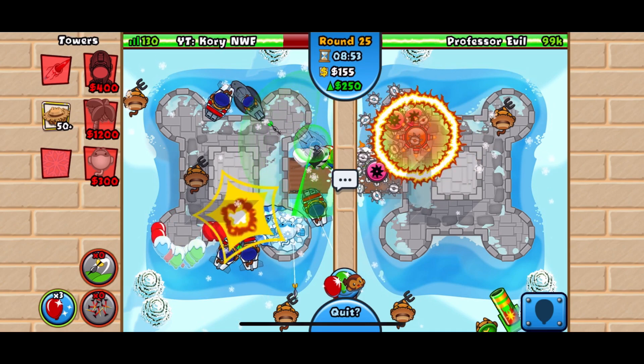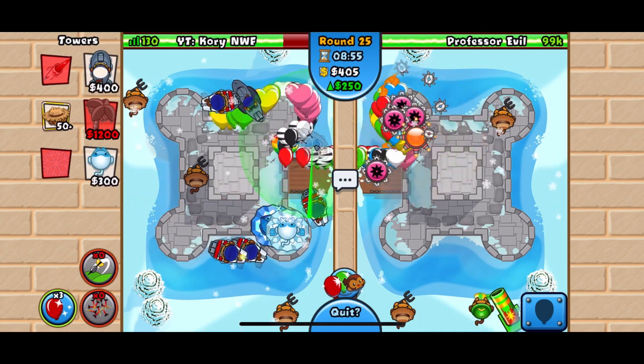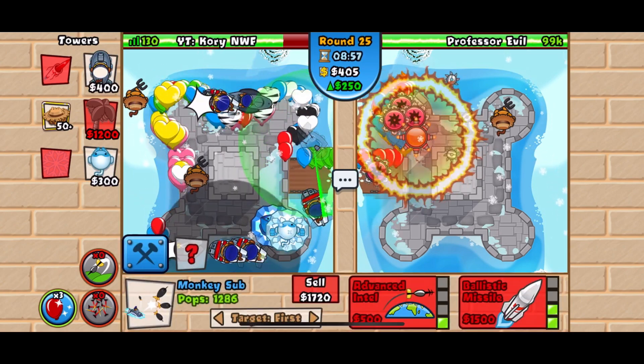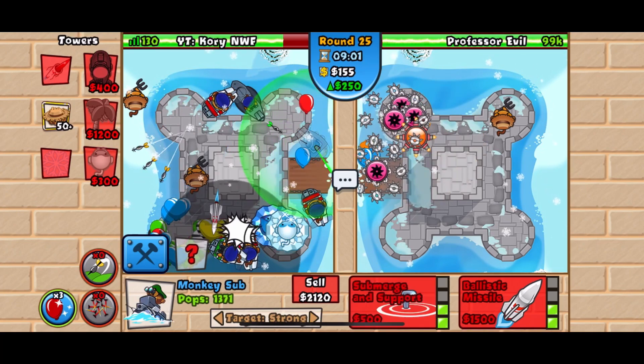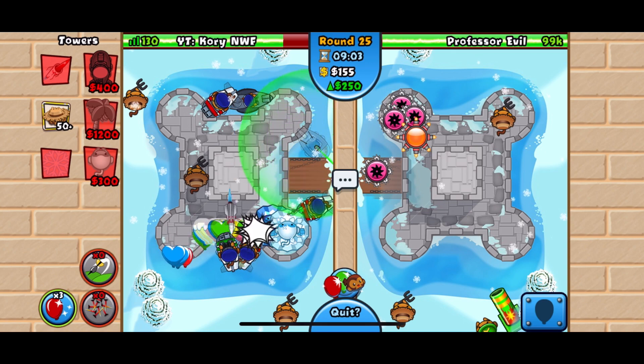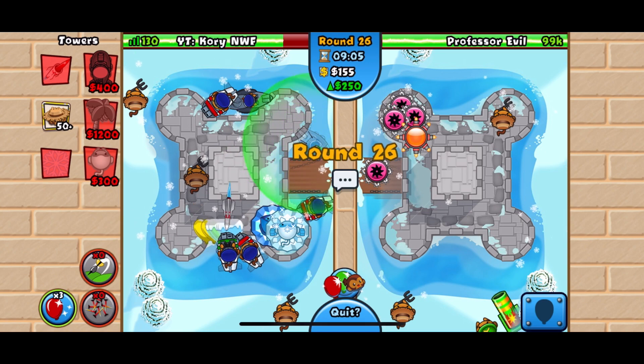By round 27 I want both those subs set to strong. When they're set to strong, they'll have the capability of hitting MOAB class balloons versus the regular balloons.